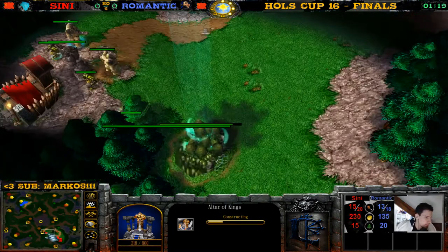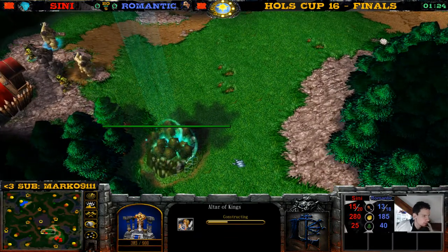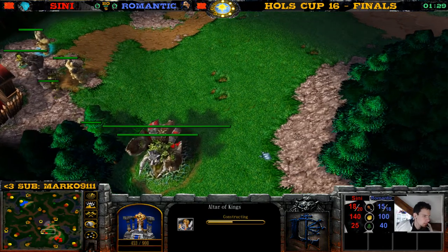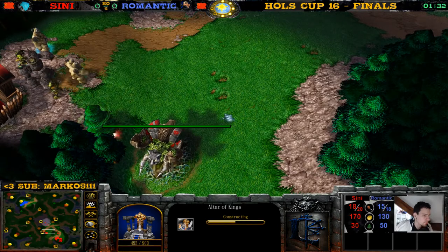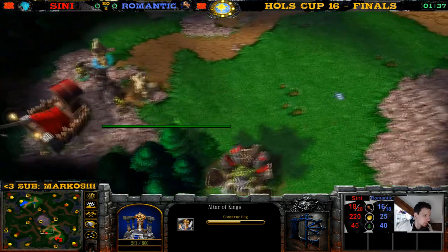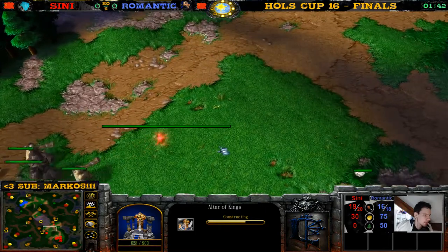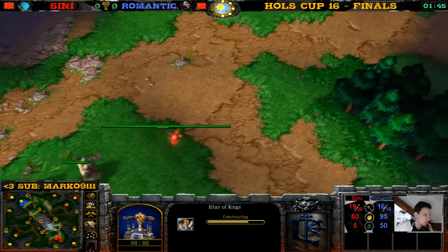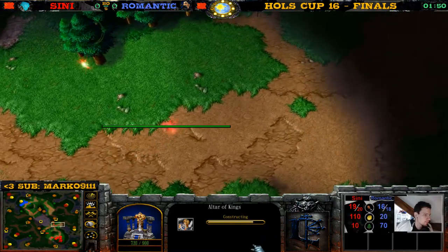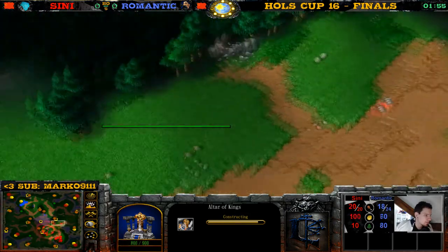Health bar — wait, we can do what we want to do, we can do this! Look at this health bar of this Ancient of War, it's so big! Look at the health bar on the wisp — it's so big, he's full health, guys. Don't be fooled by this fake small health bar — it's a huge health bar on the wisp. A player's forces are under attack.